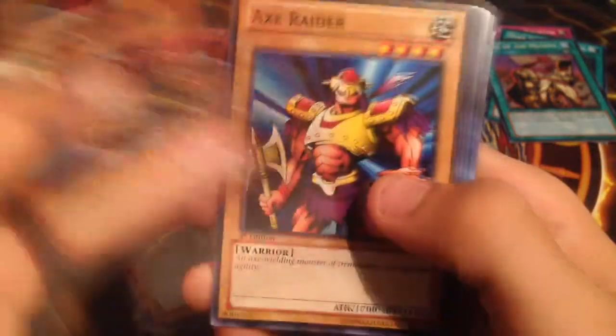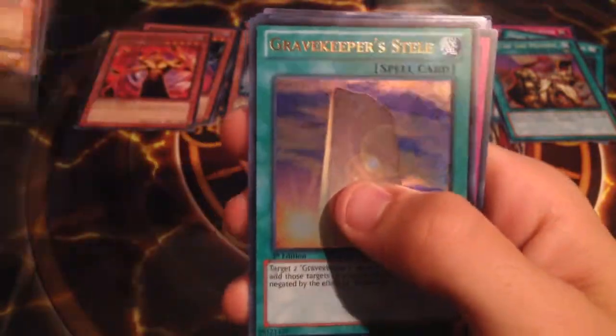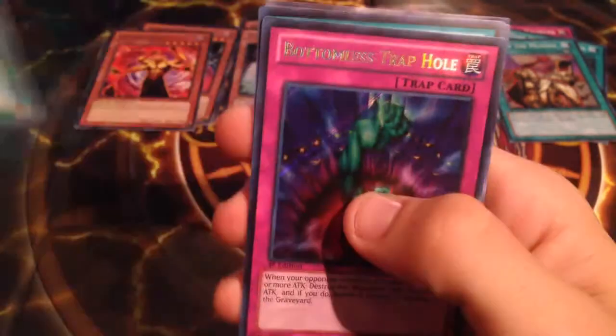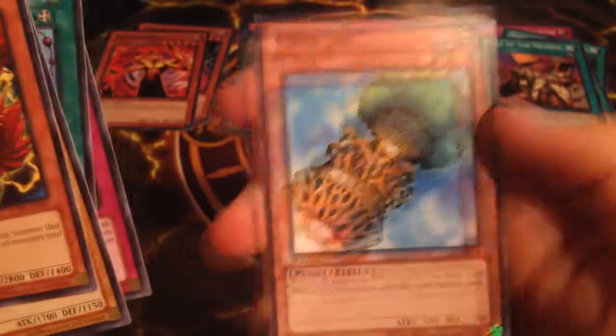So this will be the 14th pack I've opened overall — pretty cool. We got Guilford the Lightning, Axe Raider, Lesser Fiend, Gravekeeper's Steele, Bottomless Trap Hole, another Call of the Mummy, Black Pendant, Collected Power, and Fiber Jar.